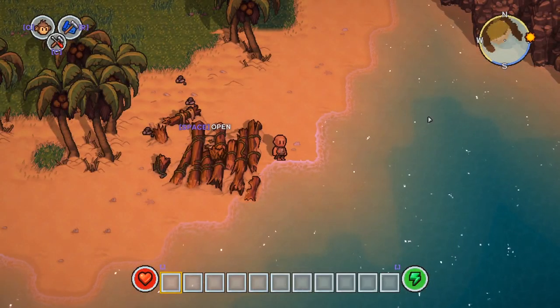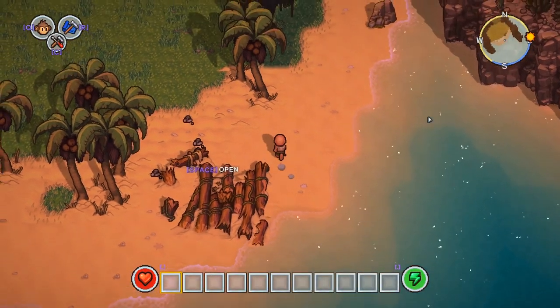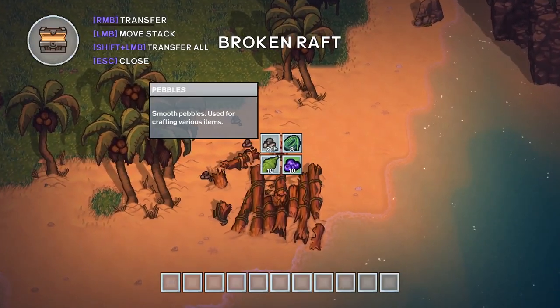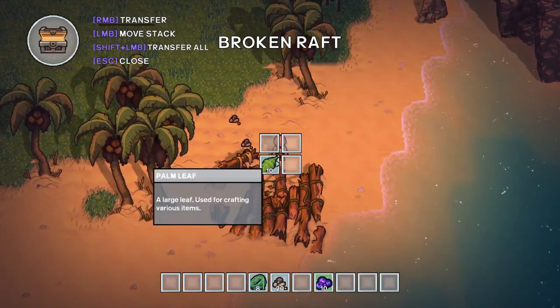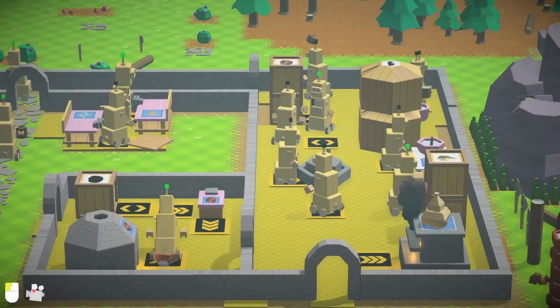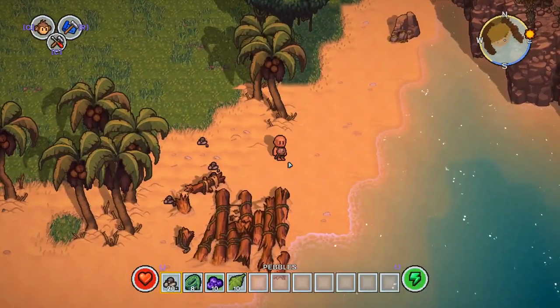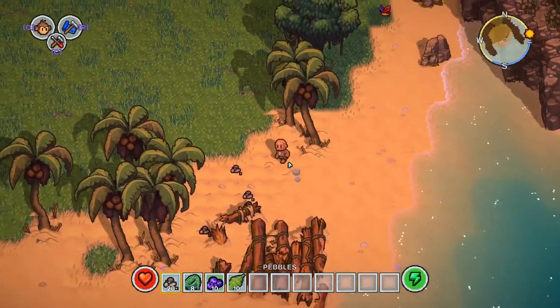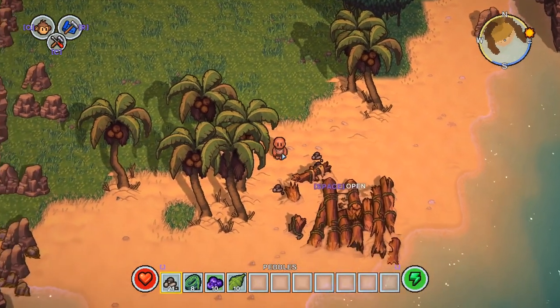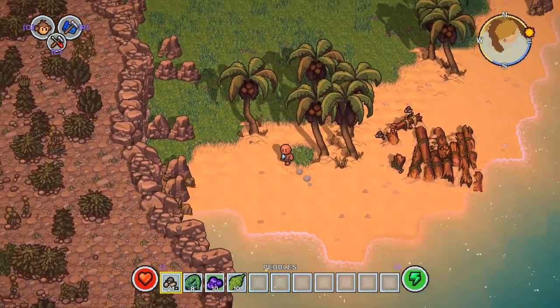Hi folks, today we're taking a preview look at The Survivalists by Team17, the Worms lads. The game is an island survival sandbox set in the Escapists universe, and the twist is that you get to train an army of monkey helpers, like a hairier version of Autonauts. The full game is out sometime in 2020, but I'm in the online demo available now from Steam, which can be played offline as single player or online for co-op.